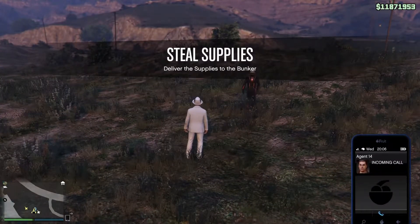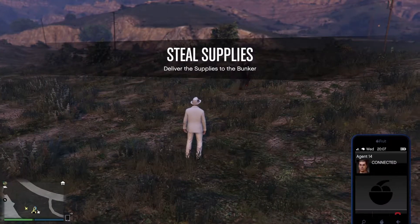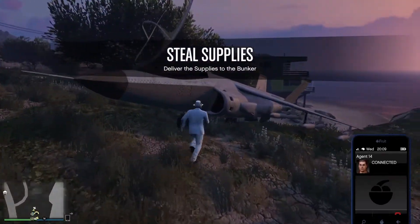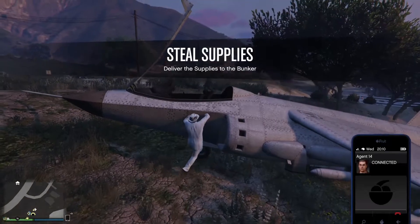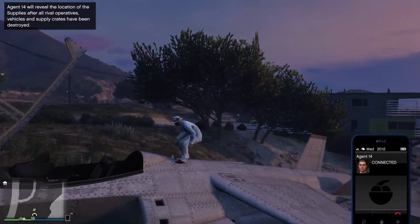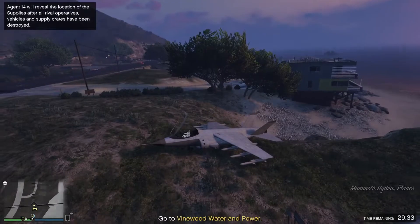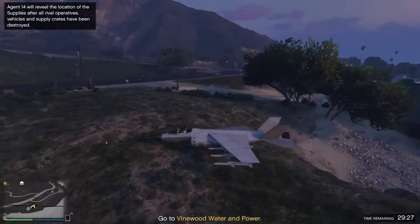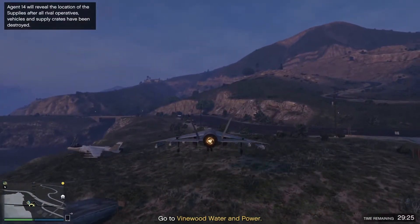Now we should get a telephone call from Agent14. Not every gun runner in the state's got their heart in the right place — some of them are downright nasty. If you take out this other op for me, I'll make the rest of the resupply go easy. One shouldn't believe a single word that Agent14 says; even after we take out the rival operation, the rest of the resupply mission is far from easy.